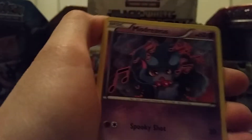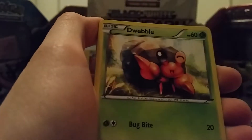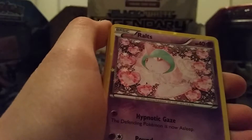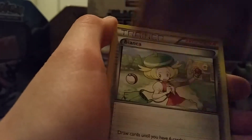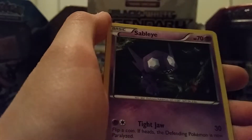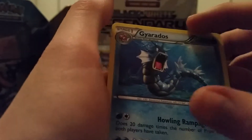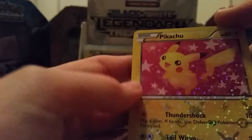So we start off with a Dino, Ms. Drevis or Ms. Drevis — I'm not sure — Snivy, Dwebble, Reverse Holo Gothita, Ralts from the Radiant Collection, Bianca, Sabai, Gyarados and the Pikachu from the Radiant Collection.